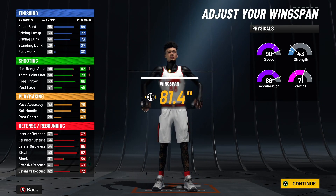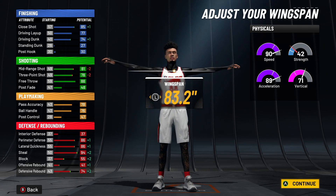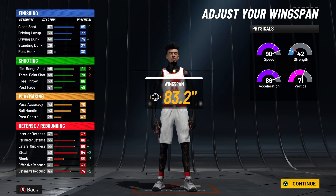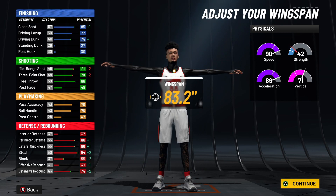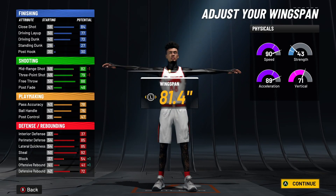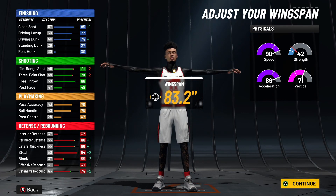For wingspan, keep your ball handle at 76 — at 85.1 (max wingspan) it drops by one, which we can't afford. The max wingspan you can go is 83.2, which keeps the 76 ball handle rating and still gives a plus one or plus two on all stats. At 85 overall with 83.2 wingspan you'll see 74 driving dunk, 78 three-pointer, 76 ball handle, 86 perimeter defense, 86 lateral quickness, 94 steal — remember to add plus four at 99 overall. For sharp takeover you'd need to drop to a minimum of 81.4 wingspan, but I recommend 83.2 for the defensive benefit.